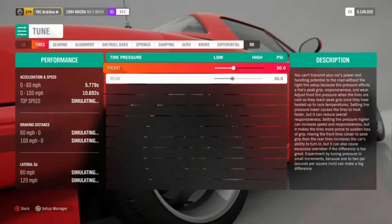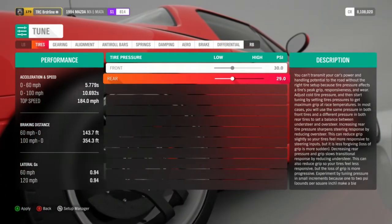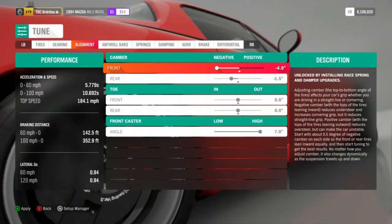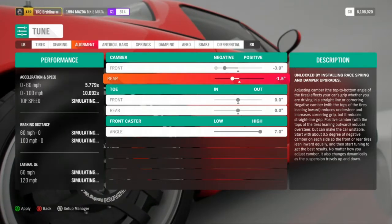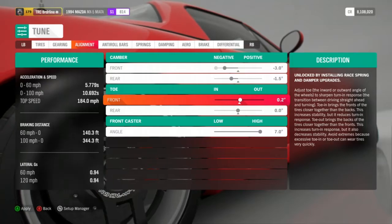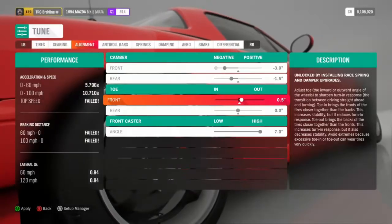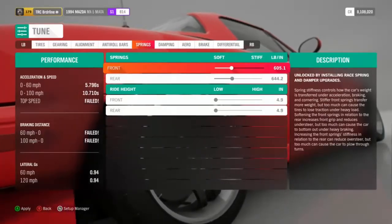We're going to go into our tune car setup. We're going to lower the rear tire pressure but leave the front as is. For the alignment, I'm bringing the front camber down to decrease the amount of traction. I'm going to leave the rear as is. For toe, I personally like a little toe out — it helps provide slight grip and control when cornering. I'd recommend starting with 0.5 degrees outward. We're not going to mess with our roll bars, springs, or damping right now.